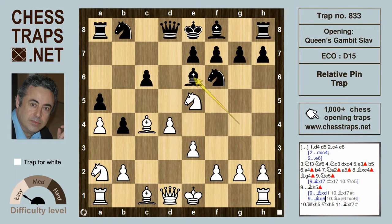Again, after Ne5, black would do best to retreat the bishop to e6, but that still leaves a terrible position for black after Bxe6 and fxe6.